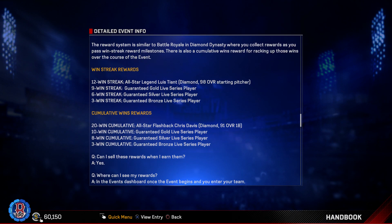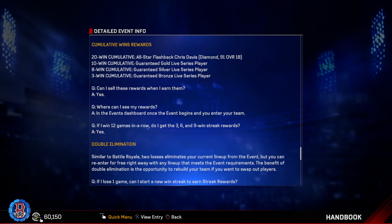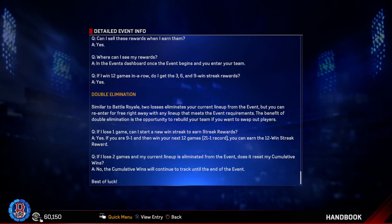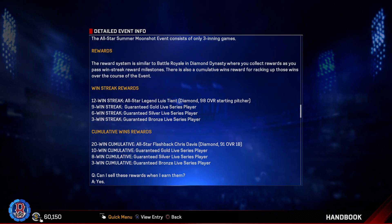Yes, you can sell these rewards — you'll see them in the Events Dashboard once your event begins. If you get 12 wins in a row you also get the 3-6-9 reward streaks. I'm excited for this and will definitely be streaming these on Twitch at twitch.tv/KD390. Once the event's out I'll give you guys my lineup and tell you why I picked those players. Some good common pitchers to use — hint hint, knuckleballers might be the move. Find yourself some common knuckleballers for this event. That's it for this video, take it easy — peace.